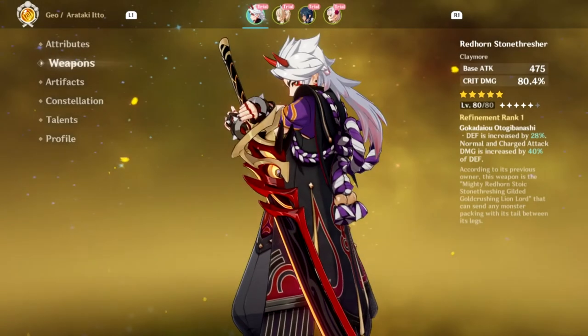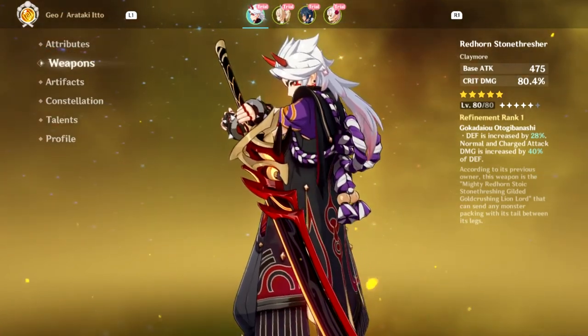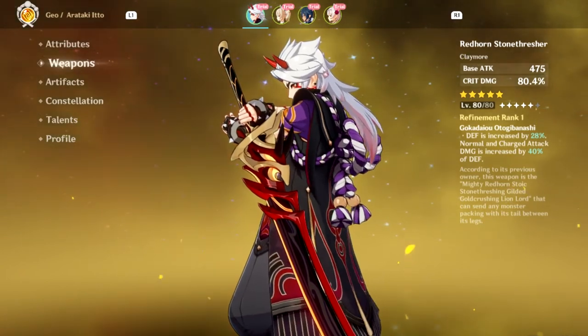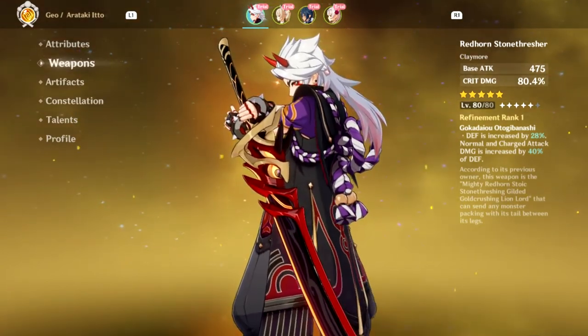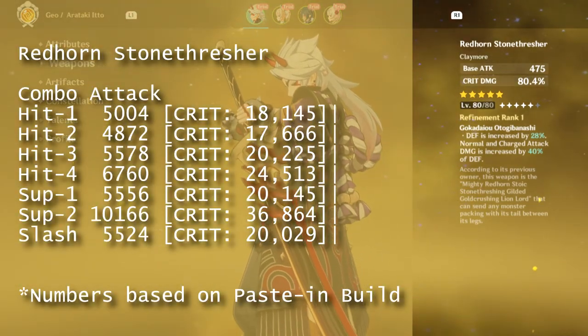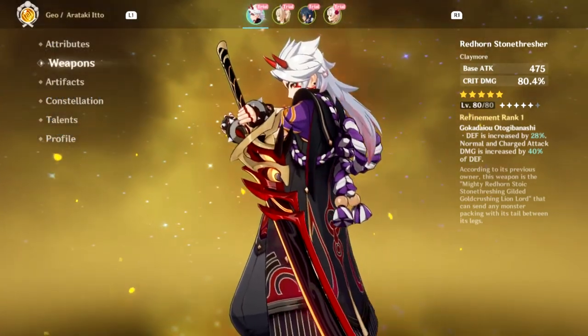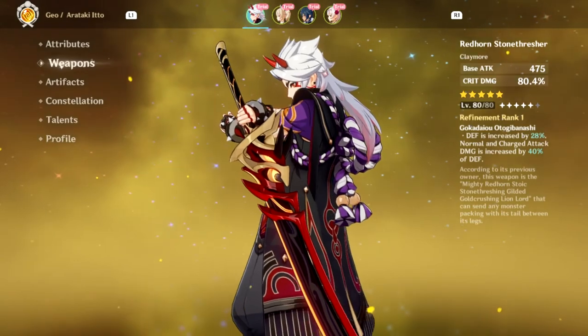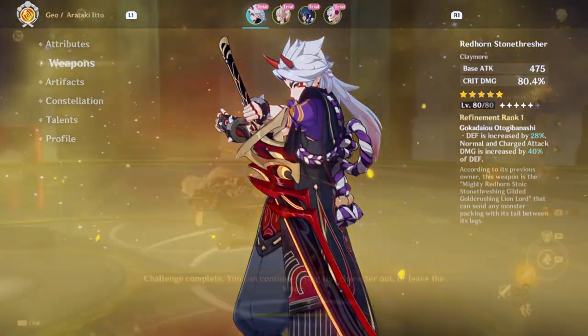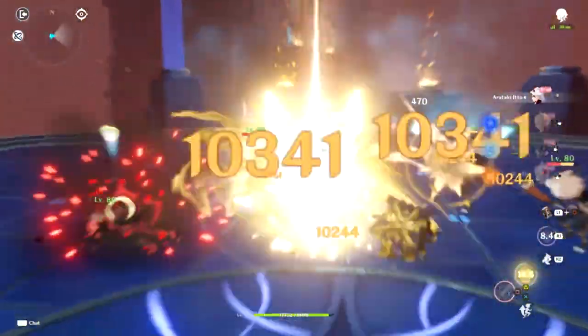Lastly, the weapon that Mihoyo wants to sell you alongside this character — the Redhorn Stonethresher — is a five-star weapon with relatively low base attack that has massive amounts of Crit Damage and a passive that essentially boils down to: give more defense, and defense adds to damage. After looking at the numbers, it performs really well. Even an unrefined Stonethresher completely outperforms a fully refined White Blind, and it requires no setup at all — just use your burst and go. It is definitely one of his best weapons. Do you need this weapon to make Itto playable? Absolutely not. But if you're looking for the best damage that fits into his niche, this is the one.